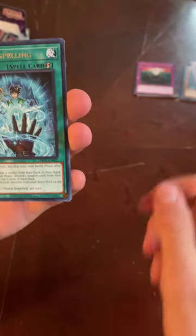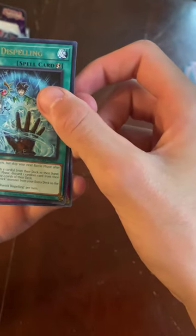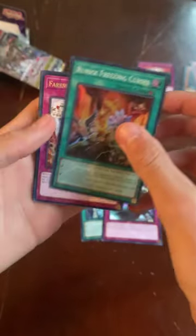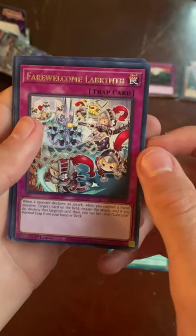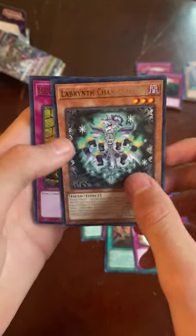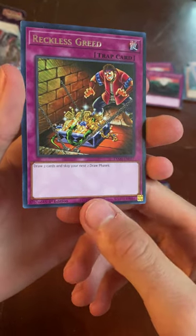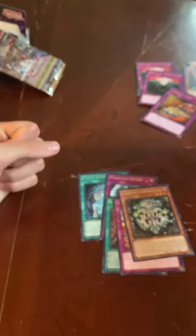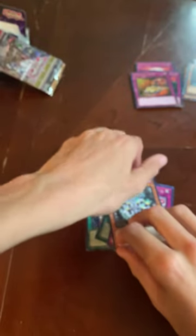Onto the second Tactical Masters pack. We got Runic Dispelling — that would be good for a pendulum deck, I don't know much about pendulums — Runic Freezing Curses, Farewell Welcome Labyrinth, another Anti-Spell Fragrance, Labyrinth Trained Drago, and Reckless Greed! Reckless Greed lets you draw two cards but skip your next two draw phases. Actually, not a terrible card, especially in a deck that needs a lot of draw power.